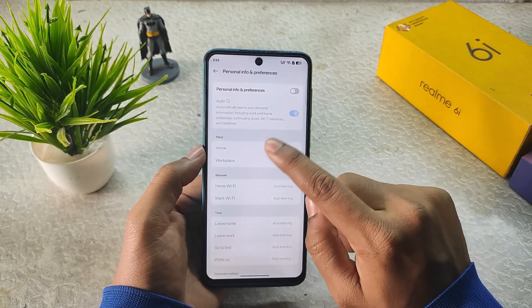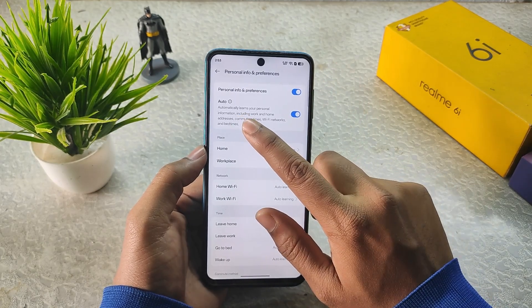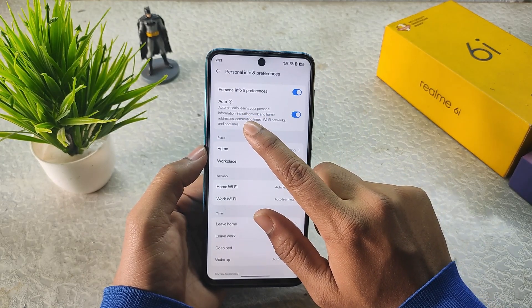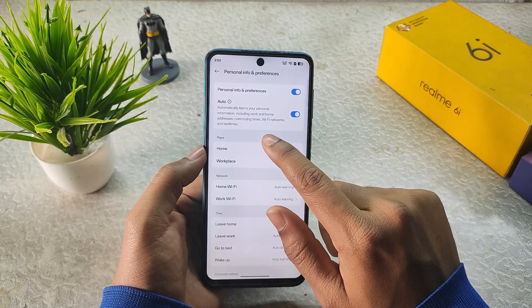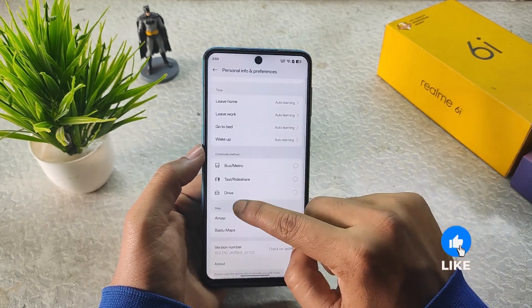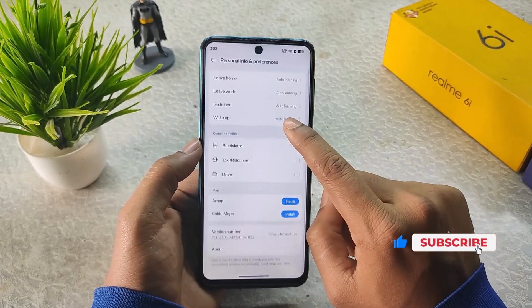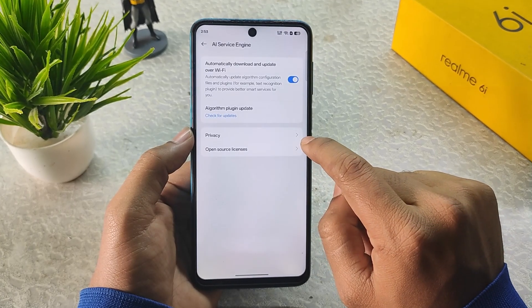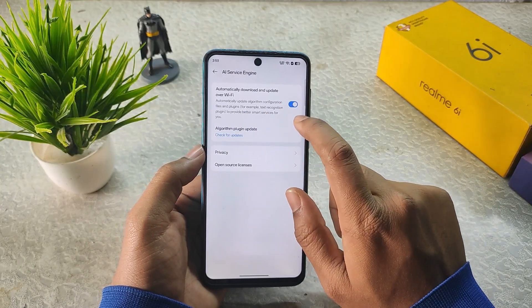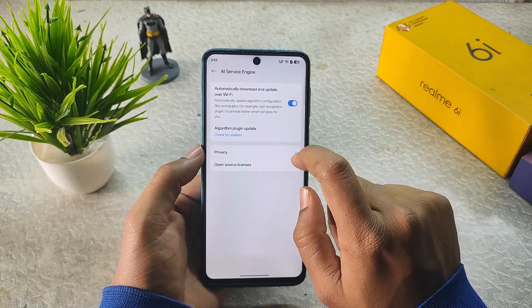In Personal Info and Preferences we get settings including something like Android Auto, which automatically learns your personal information including work and home address, commuting times, Wi-Fi networks, and bedtimes, with options for bus, metro, taxi, and drive — essentially Android Auto specifically made for OnePlus devices. In AI Service Engine we can set automatic download and update over Wi-Fi to update the AI model.